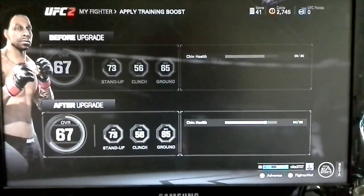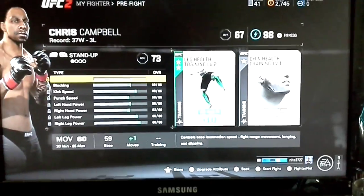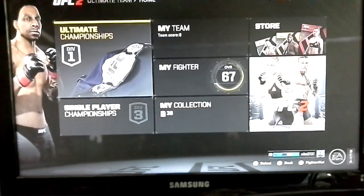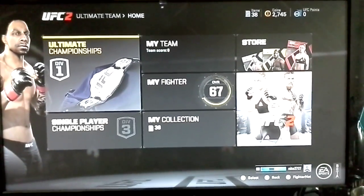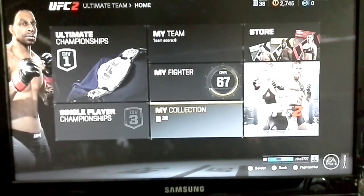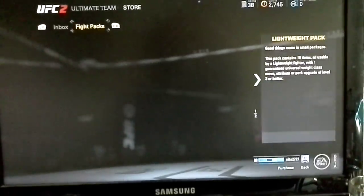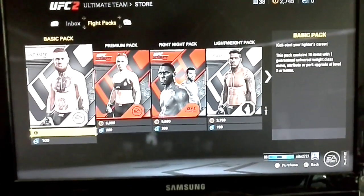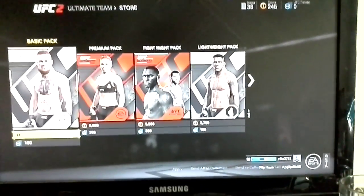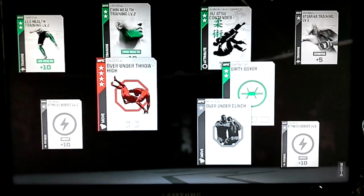Then I can select another one and add something else, like chin training. Now that I'm getting further into the fights, it's easier for me to get hurt — my guy's just been getting dropped. You can also do online with this and make a character. This is just your team, and in the store I'll buy now because I do have enough.